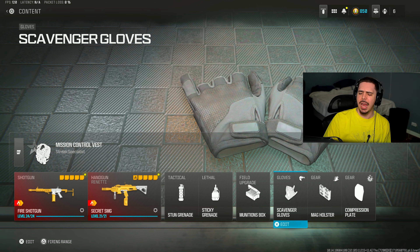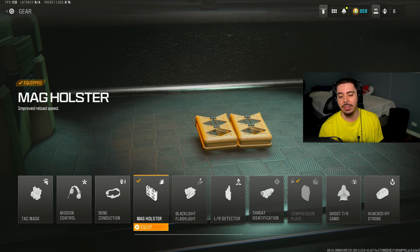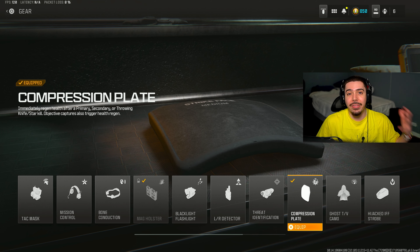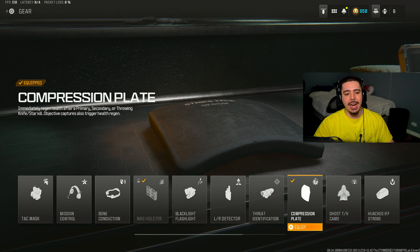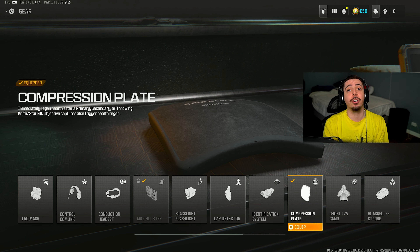In my second gameplay, I was running into ammo problems. I've got mag holsters so we could reload fast and get right back into those fights. And then the compression plate, which is really helpful because the enemies do land shots on you more easily since the fire ticked a bit. So when you take them out and you're hurt, you instantly regenerate your health, which helps you stay alive and stay on those nuke streaks.